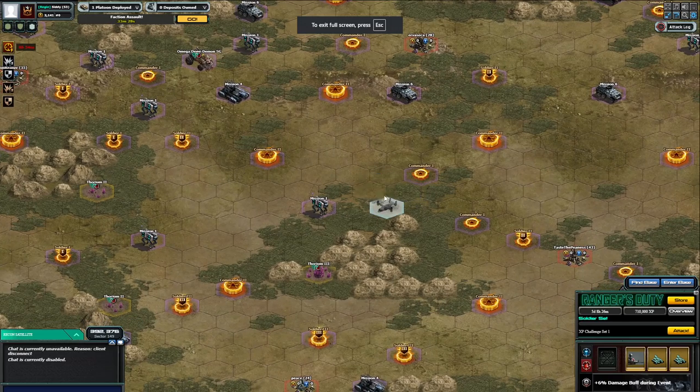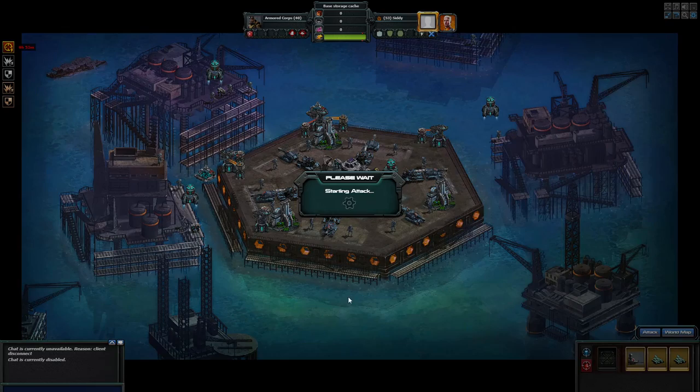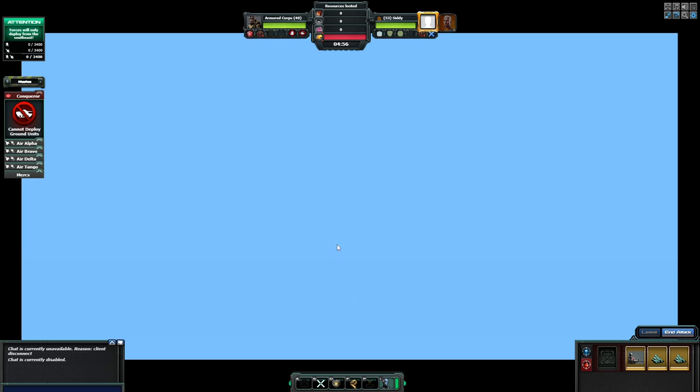I wouldn't do it on the world map actually. Go into a base and attack the base, or get to the base. I like to attack it so then I can get rid of the HUD — we can get rid of the HUD anyway but it doesn't matter. If you see what I mean.